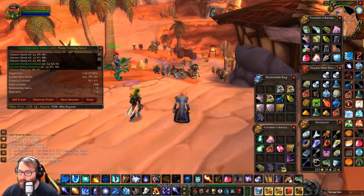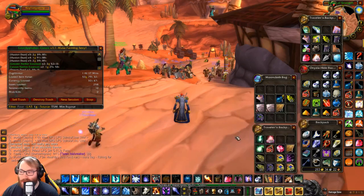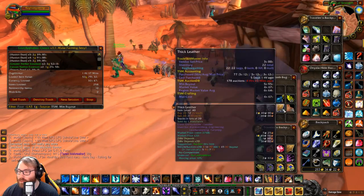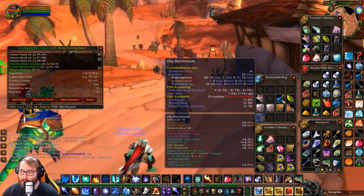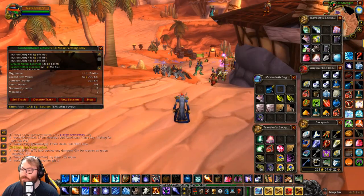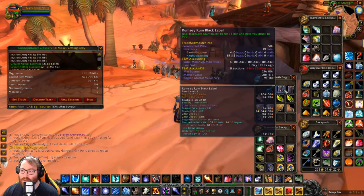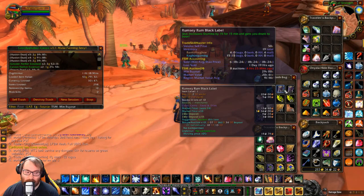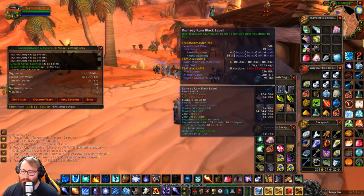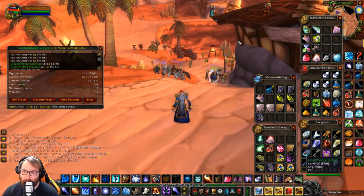Now I'm gonna send all the fish we caught — the Fire Fin fish, the Oily Blackmouths, and the Stonescale Eels — to my alchemist to turn into oils. We also have 18 Rugged Leather and 20 Thick Leather that'll make a few boots. One thing I completely overlooked is this Rumsy Rum label — for some reason it procs at 50 copper and we got 15 of these. It's a +15 Stamina buff, great for raiding — all tanks want them. It's a unique drink buff that doesn't stack with your food buff, and these sell for about 3 gold a stack.